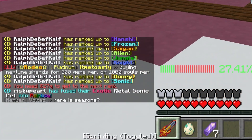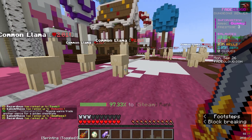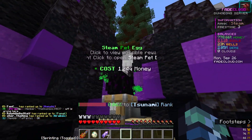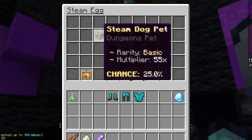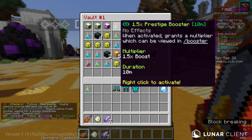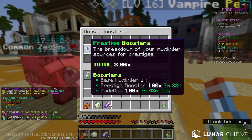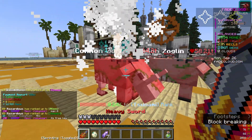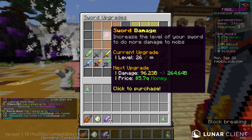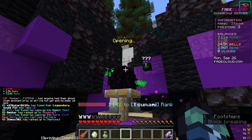We need 27 quadrillion money just to get to the next prestige — I'm almost there. We ranked up to the steam zone. Let me check the pets: 1.24 quadrillion for one single pet and the minimum is a 55x multiplier — this is insane. We're going to spend a lot of time here. I'll use this 1.5x prestige booster. I already have four quadrillion — I think I'll upgrade the sword a few times and then buy nine pets.